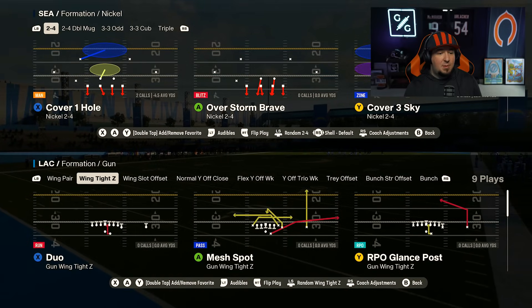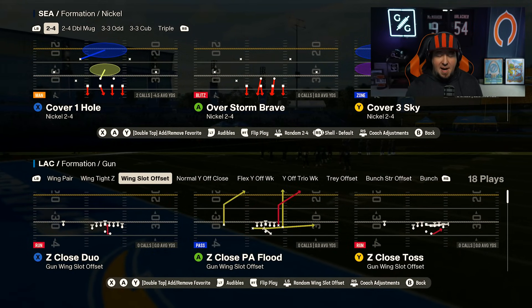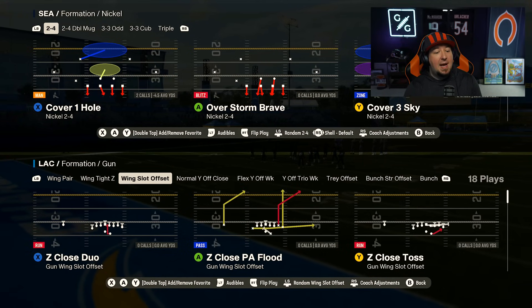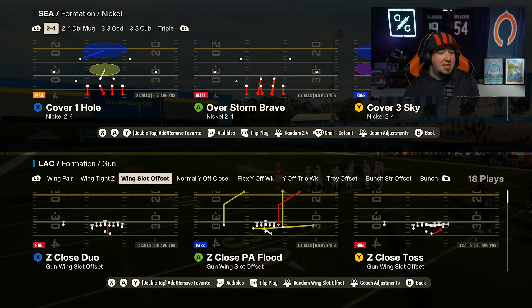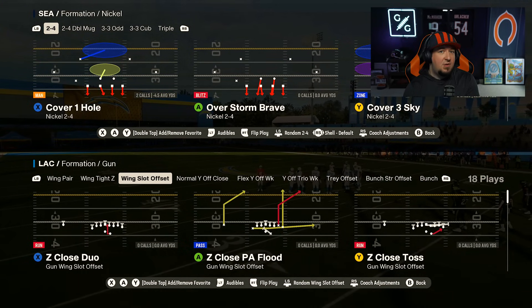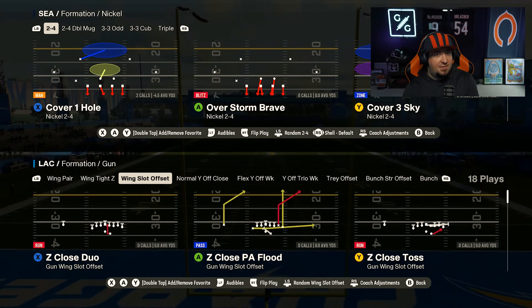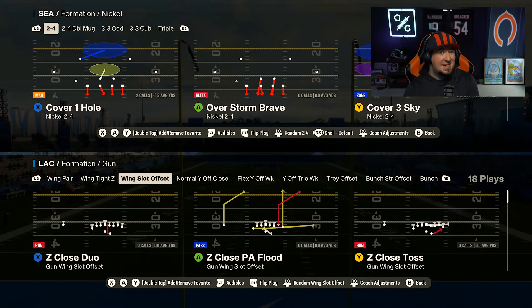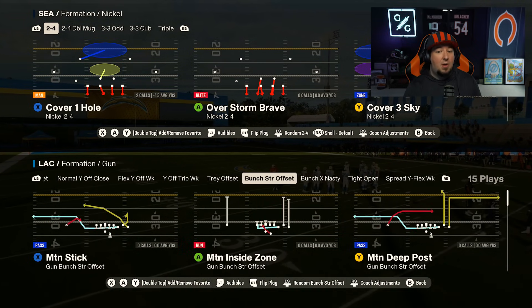Starting off with some of my favorites, we have some heavier personnel here in the Wing Tight Z. The Wing Pair has a duo. The Wing Slot Offset has what's called Z Close Duo. This is a hidden package within this formation that actually exists in the Seattle Seahawks offense. I run the Seahawks offense, not the Chargers, but the Seahawks does have a little bit of duo flavor from the gun as well. They have this, and then they also have a three-receiver formation that has a duo as well.